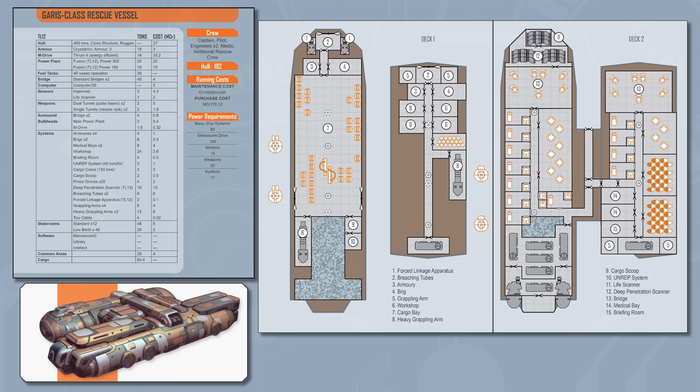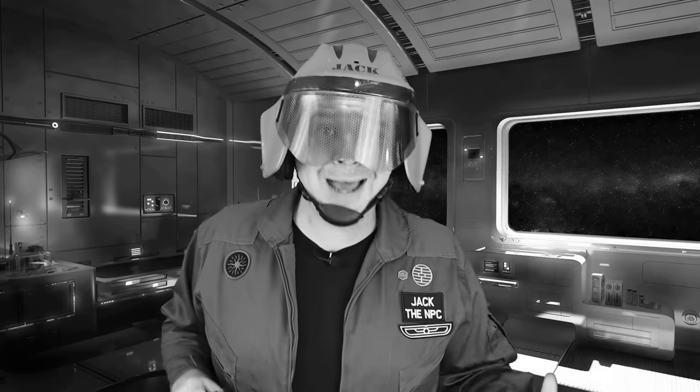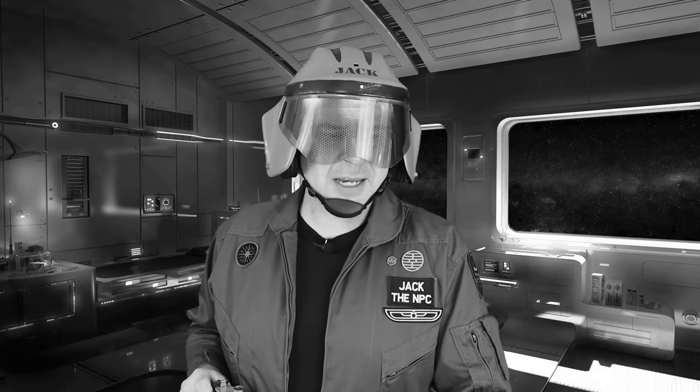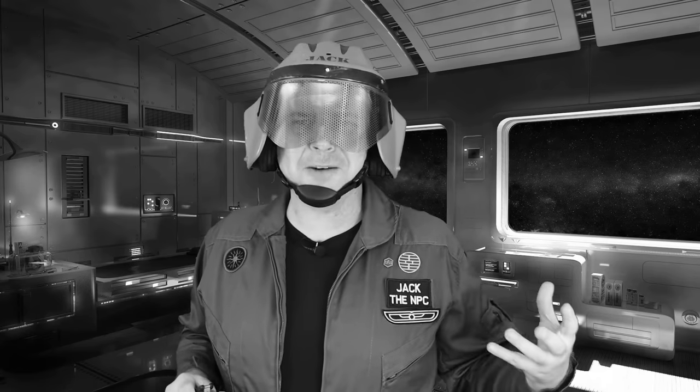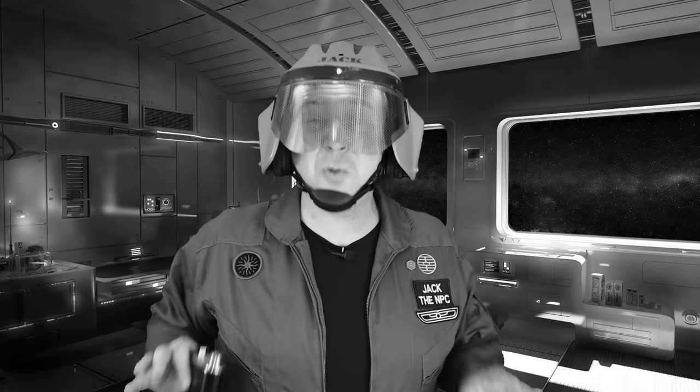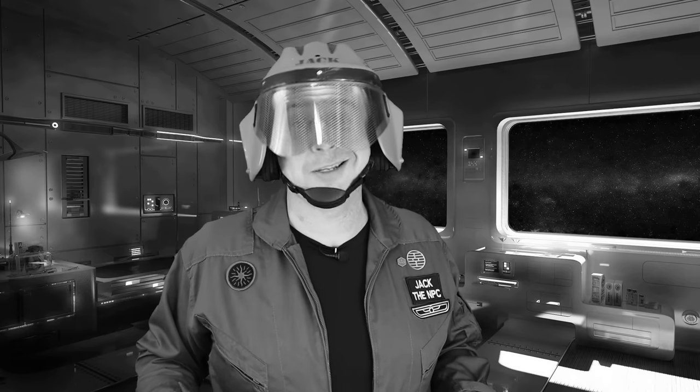The Travelers are hired to crew a 400-ton Garrus-class rescue vessel owned by the station. Which is a badass ship. Because it's not jump capable, that means they aren't spinning it with giant fuel tanks and jump drives. Instead, they've packed all 400 tons with some of the greatest stuff out there.